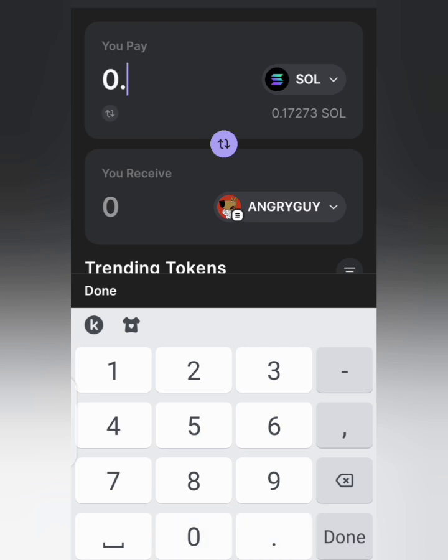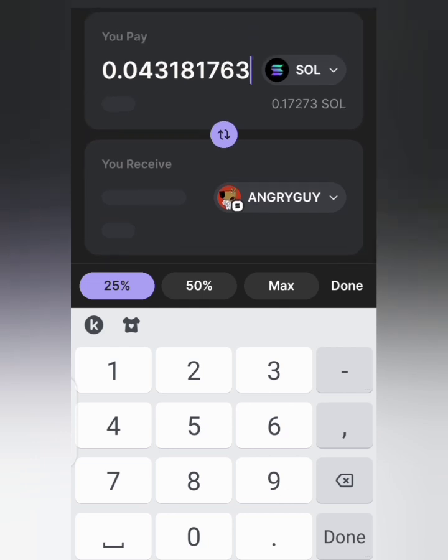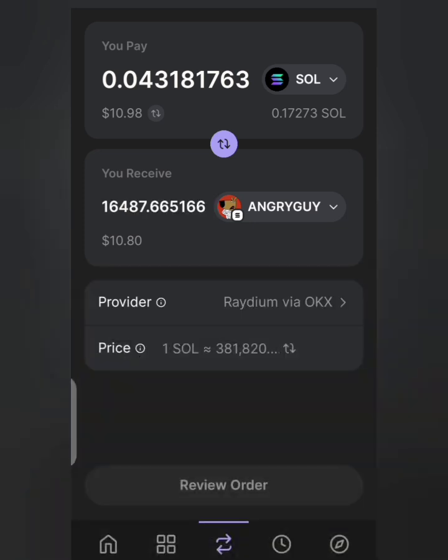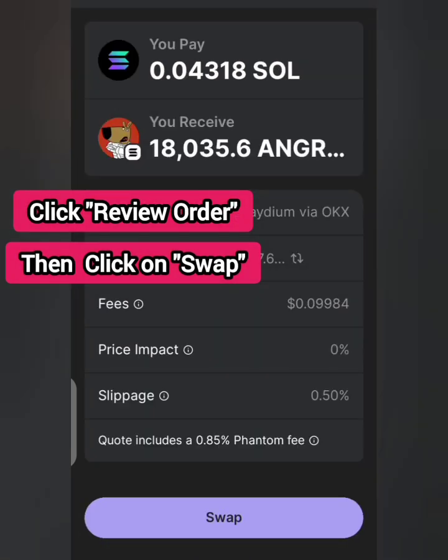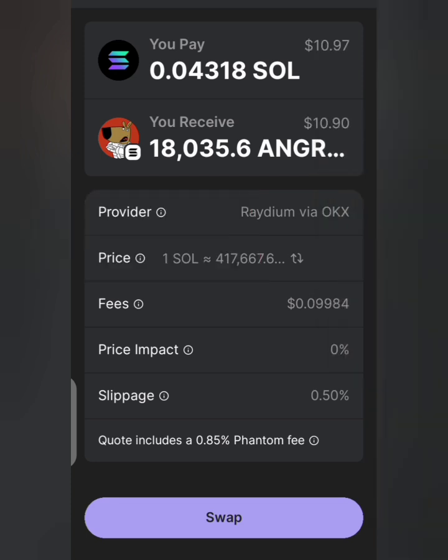Now choose the amount you want to spend from your SOL. Maybe you want to spend around 15 dollars worth. I'll go for 25 percent of my total SOL balance. That gives me about 10.9 SOL worth, which calculates to 16,487 worth of Angry Guy tokens. Tap 'Review Order' then click 'Swap.' The fee is basically nine cents, and the slippage is 0.50 — well under 8 percent. If you're happy with it, tap Swap.